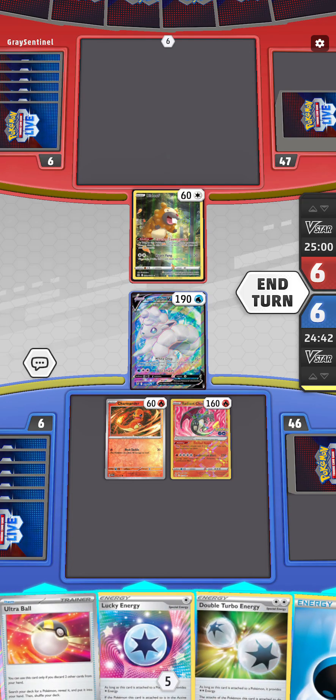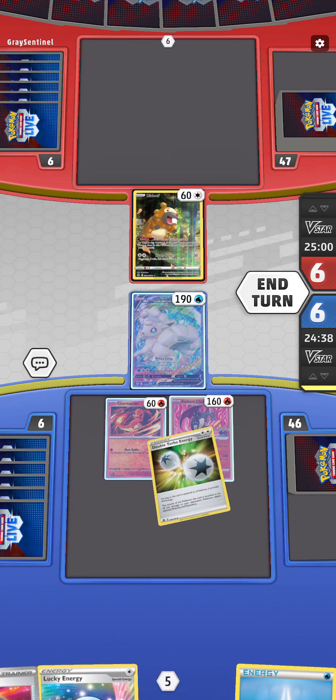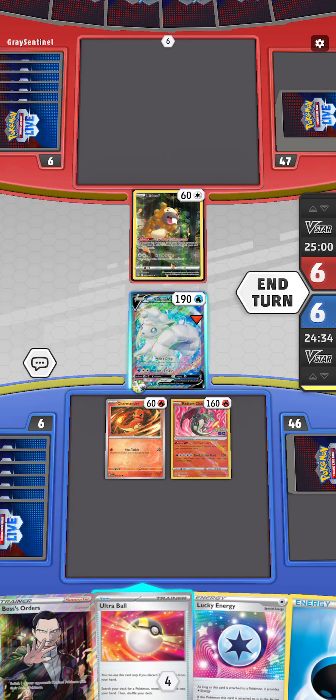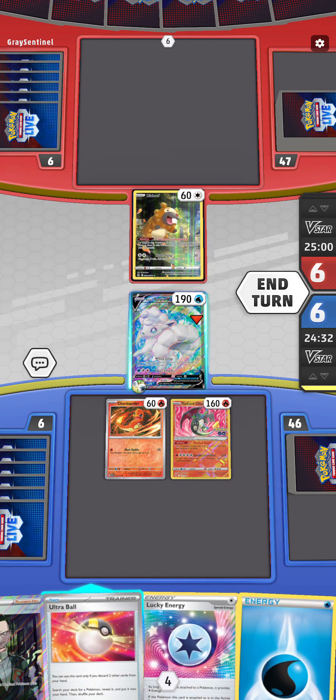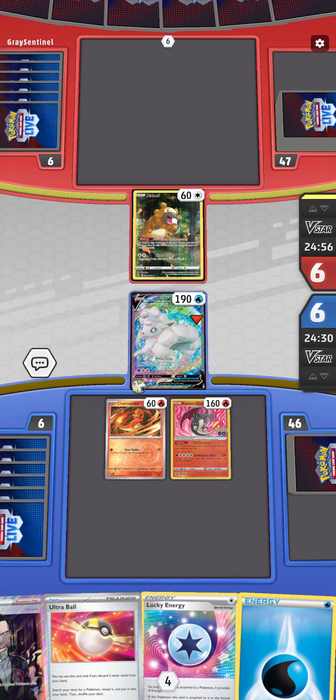Alright, so I was able to go first - we're just going to jump right into it. This is a deck I put together called 'Fire and Ice.' I risked it for the biscuit and just led with the Vulpix. I did get the double turbo energy, which is going to help and allow it to attack next round.